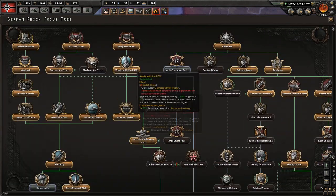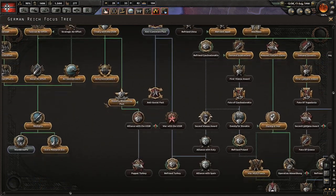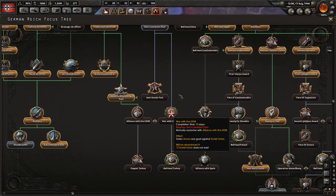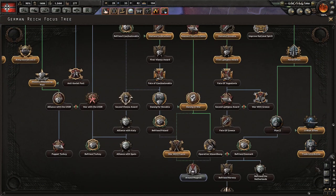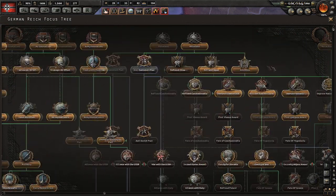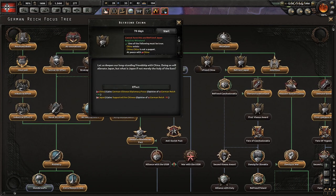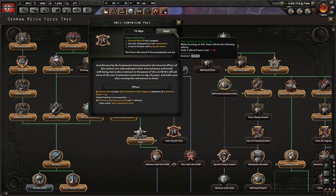We need a national focus - let me pause. Everything else is basically blocked out. All right, it looks like we're doing the Anti-Comintern Pact.